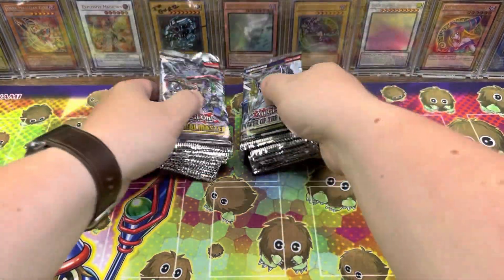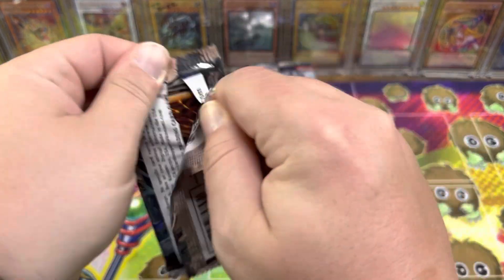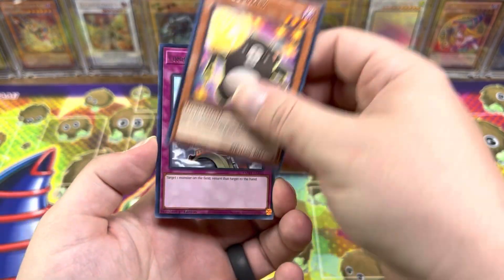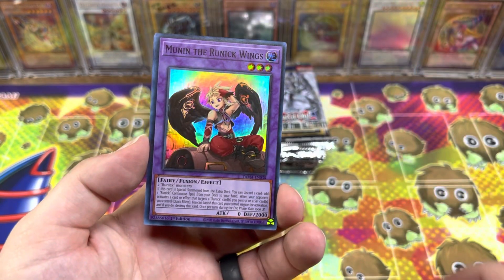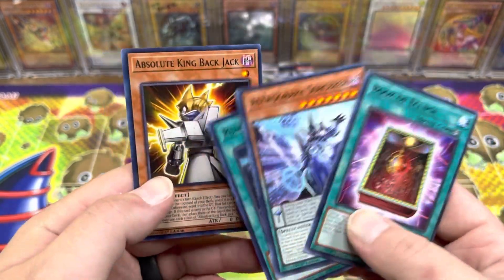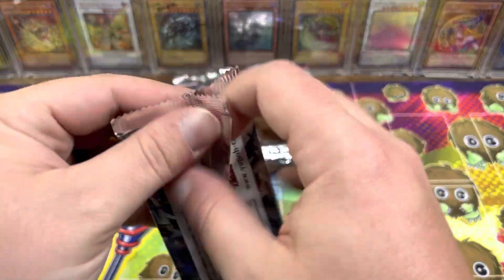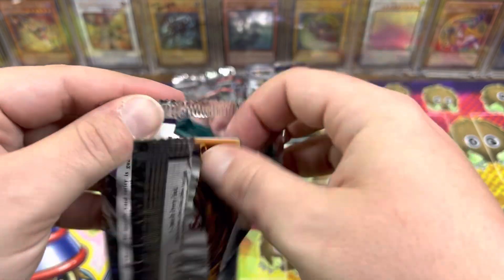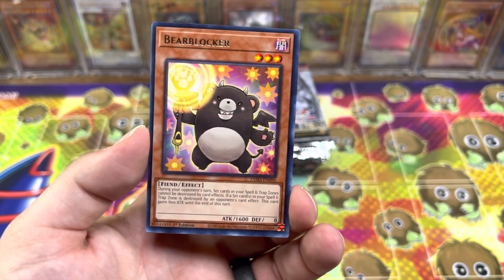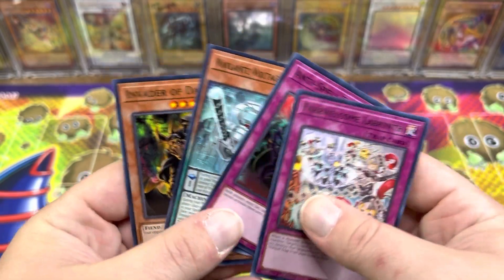So we got 12 here, 10 here — this should be an interesting video. Tactical Masters — I honestly forgot about this set until the other day. I saw that Droll and Lock Bird is a Collector's Rare in here, and Moonin the Runic Wings, Book of Eclipse, Absolute King Back Jack — that just got a reprint. I think the last time it got printed was in like the 5Ds era, which is nutty. But there's a lot of good staples that got reprinted in here — Anti-Spell Fragrance, Droll, obviously, which apparently is super short-printed.